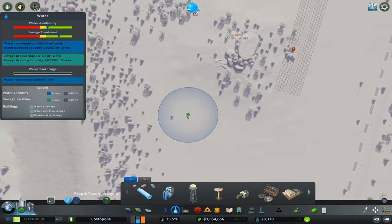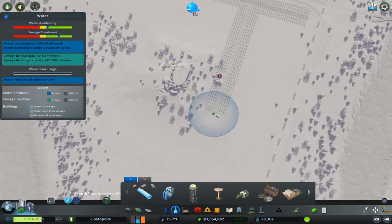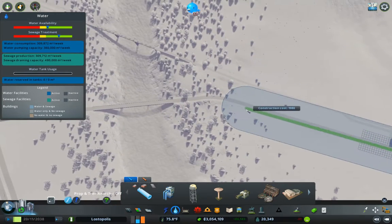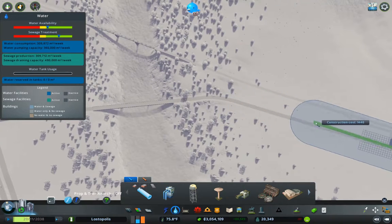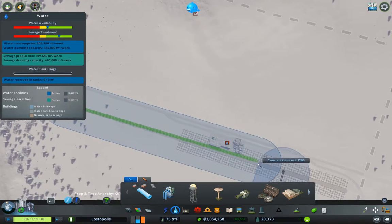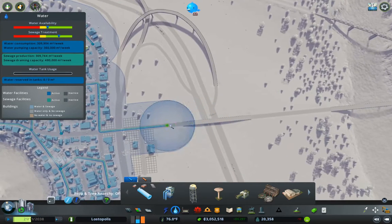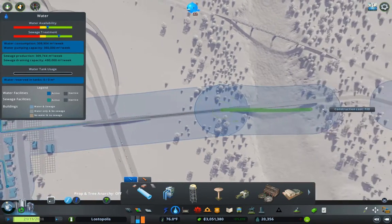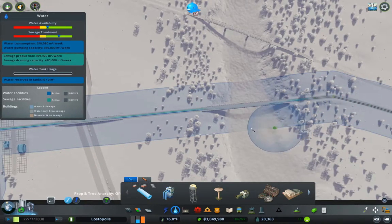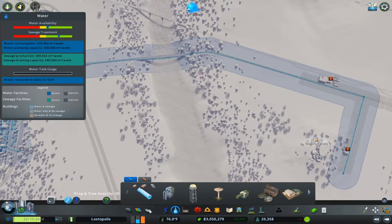Now we need to get some services in here, so let's start with water, which will come across kind of like this. This one can come across like this — exactly like that. So we have water over there.